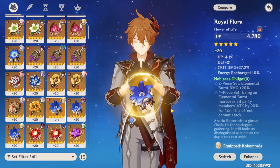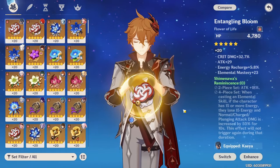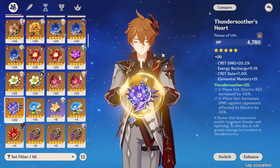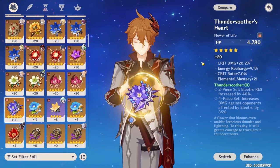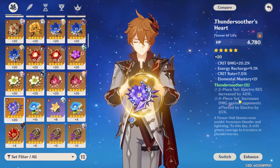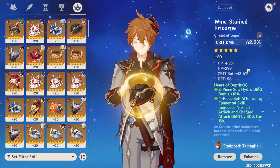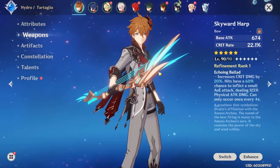To summarize artifacts: 4-piece Heart of Depth is Childe's best set overall, with 2-piece Noblesse Oblige, 2-piece Gladiator, and 2-piece Reminiscence as good alternatives. For artifact stats, you want Crit DMG, Crit Rate, and ATK% to buff damage overall. Elemental Mastery can be nice for maximizing vaporize damage but isn't the biggest concern for on-field auto attacking. You typically don't need Energy Recharge. For main stats: ATK% on sands, Hydro DMG Bonus on goblet, and Crit Rate or Crit DMG on circlet.